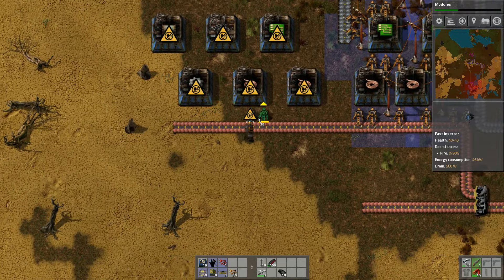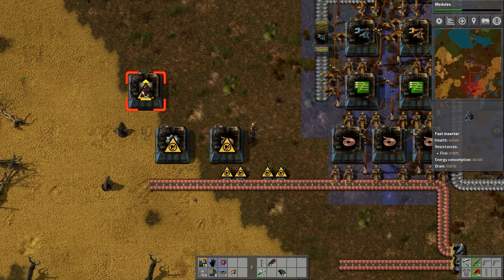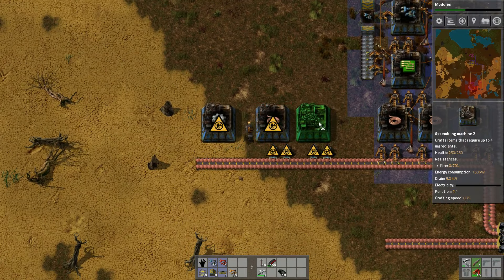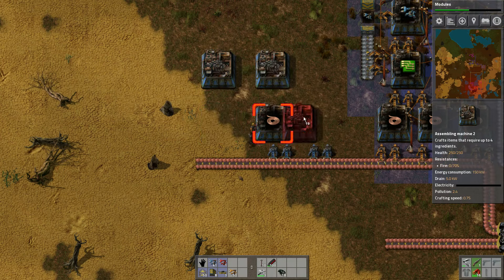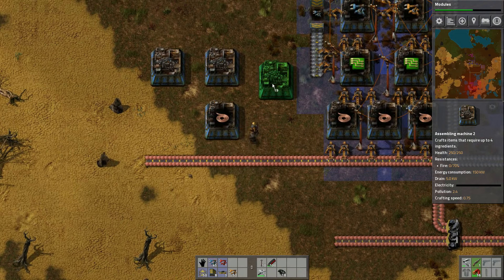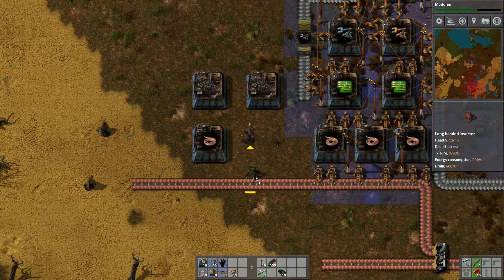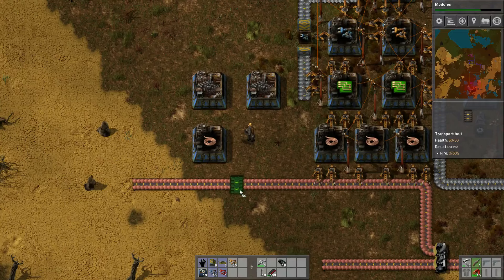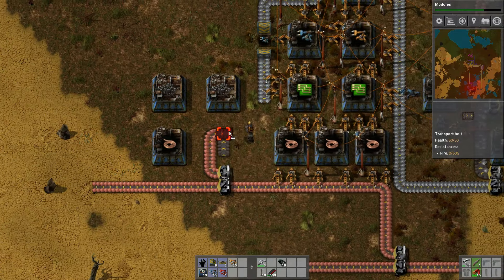These guys both want two inserters. I changed my mind — let's actually do this differently. As you so often do in this game, you change your mind. Changing my mind is going to be much easier in the near future though. I want to do this and this to put circuits here. There should be a tooltip here that tells you how to flip that. But I need a splitter here to run up like this.